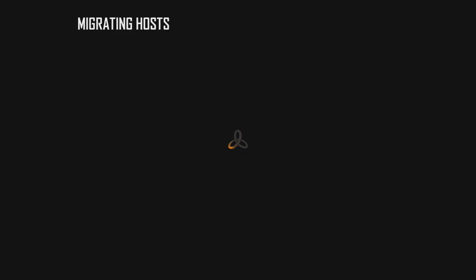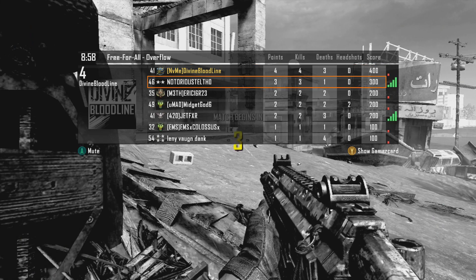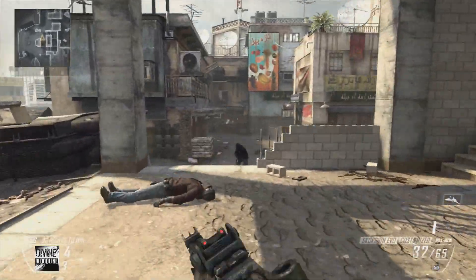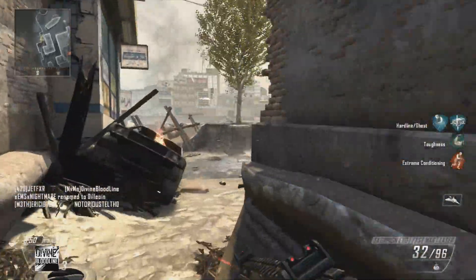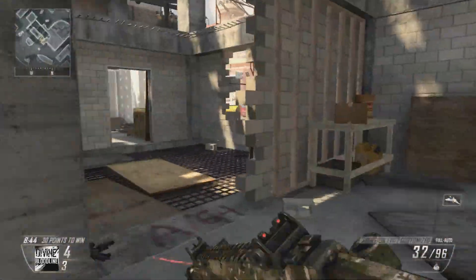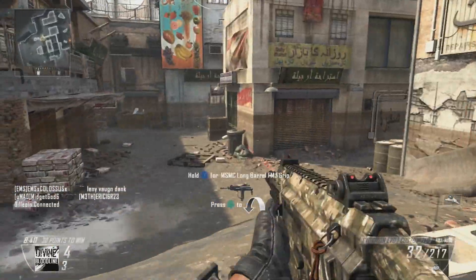Migrating host here — I gotta remember to fix that. That other guy's the host. I think there'll probably be a guy spawning right there, and I can't kill him. The thing about this gun is that if you get shot, it jumps like crazy. I do have toughness on, but that's what high rate-of-fire guns do — they jump when you get shot.